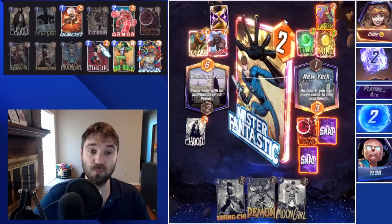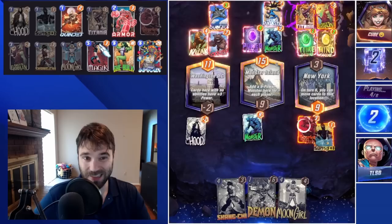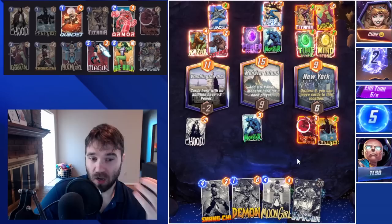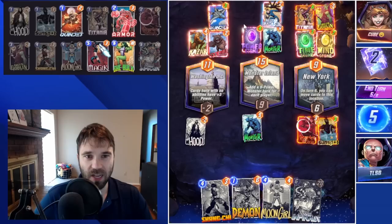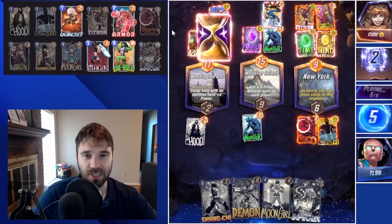We could always do Shang-Chi in Monster Island plus one of the Demons into New York to bring Titania back. They have Mr. Fantastic — this looks like the Spectrum ongoing version, so they probably have Valkyrie and Spectrum somewhere hidden. They don't have any ongoing cards in the right lane, so we don't have to worry about that. We skip, they drop Initiative, and then we drop a 20-power Infinaut on them. If Valkyrie comes down, that would set all their stuff to three here. I think we do that instead. We're going to soak here and let them keep the Titania.